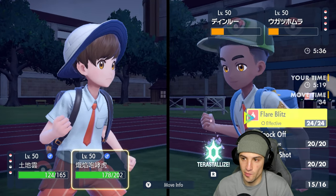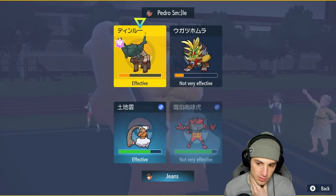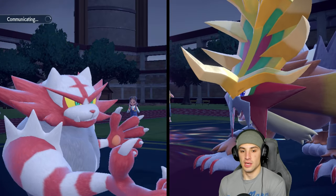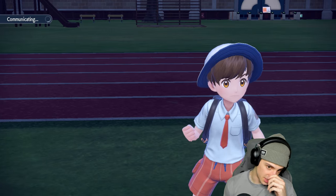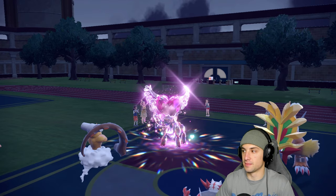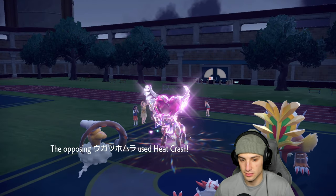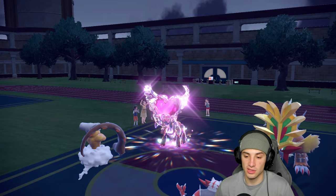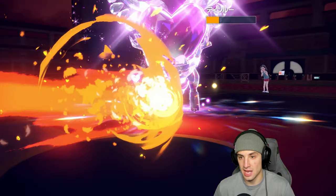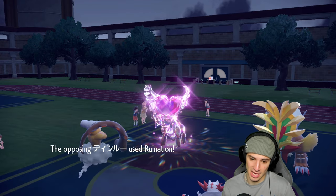Protect here while setting up. We go for a Flare Blitz — I'm hoping it can KO. Heat Crash is flying into the slot. I'm minus one but still STAB. Tinglu is really bulky though. Ruination is doubling down into the slot again. I'm going to Earth Power you down and hope that another Flare Blitz can KO — two Flare Blitzes should take this out. Lando should be able to soak a Heat Crash.